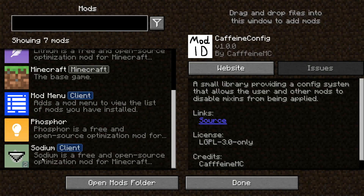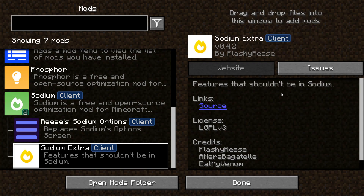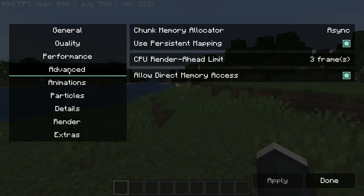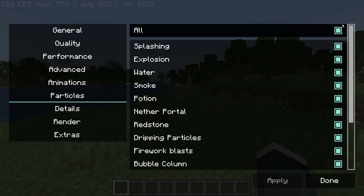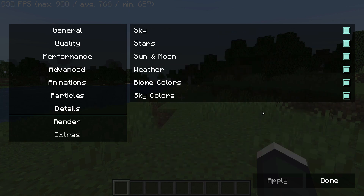Another mod I'd recommend using alongside Sodium is called Sodium Extra — not made by the original Sodium authors, but it complements Sodium well. It says 'Sodium Extra: features that shouldn't be in Sodium.' In your video settings, Sodium normally shows general, quality, performance, and advanced sections. Sodium Extra adds more sections: Animations, where you can turn game animations on or off, and Particles, where you can switch off all particles or individual ones. Under Details, you can toggle the sky, stars, sun, moon, weather, biome colors, and sky colors.